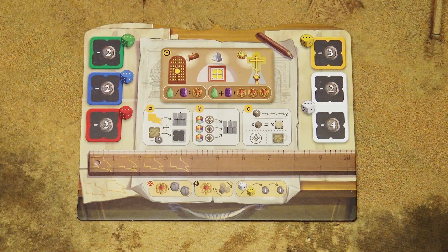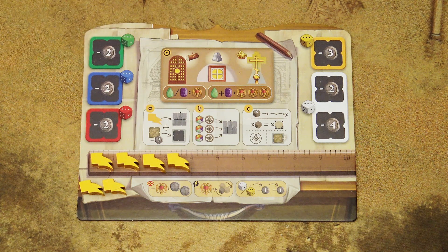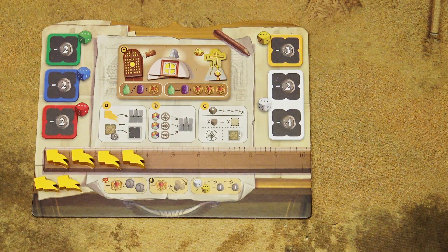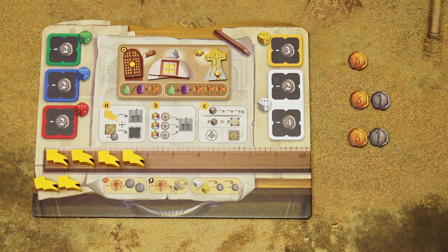Each player takes a personal workshop board — for a first game, use the basic side. Place four banners on the inventory and two banners nearby, then four ornamentations in their respective spaces on the player board. Each player also takes a scoring marker placed on space two of the scoring track. Randomly choose the first player; that player receives three rubles, the second and third players receive four rubles, and the fourth player receives five rubles.